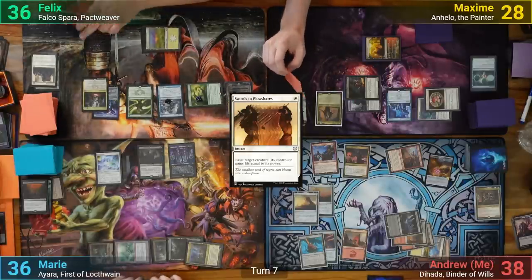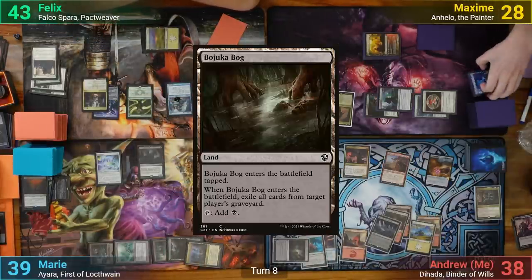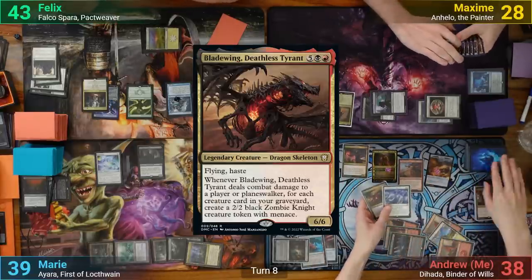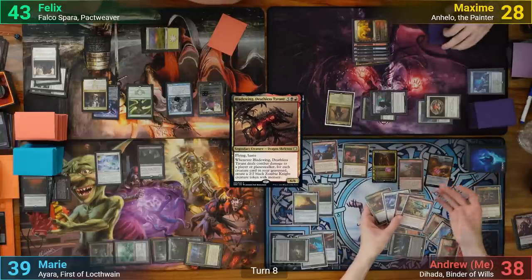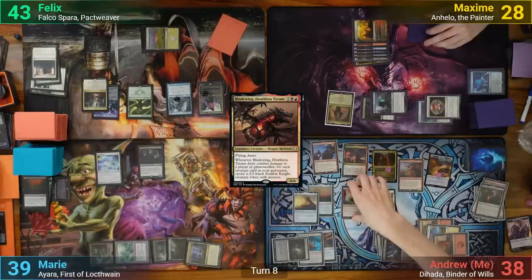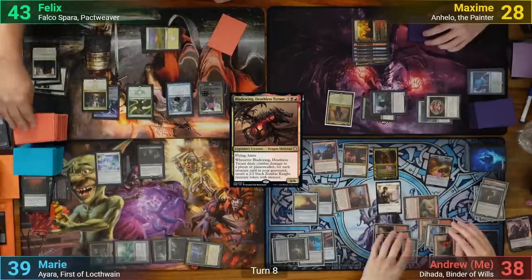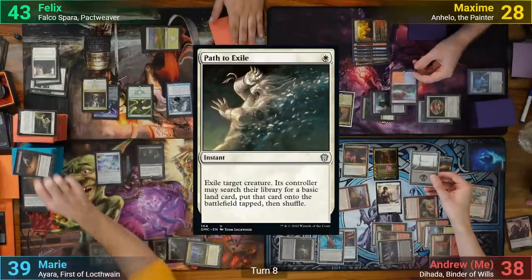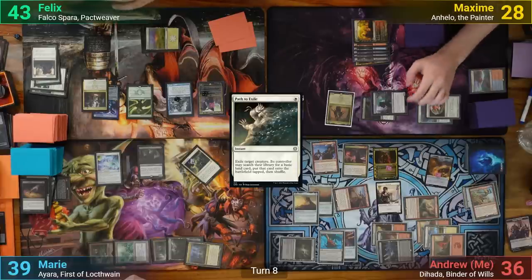With all of his copies done, Max passes. I draw and play Majuka Bog, exiling Max's graveyard. I then replay Diata and downtick her, keeping a Tally and Bladewing Deathless Tyrant, and making 2 treasures. I then use some treasures to cast Tally, rummaging and making a Warrior from my Monument. I swing Tally at Max and Alesha at Marie. Tally flips 2 lands, Sign in Blood, and Path to Exile. I cast both spells — using Path on the Cult Conscript, then draw 2 and lose 2 from Sign in Blood. Max takes 3 and Marie loses 6.